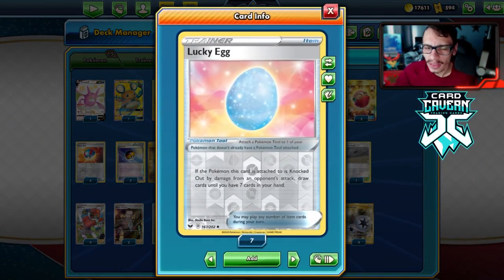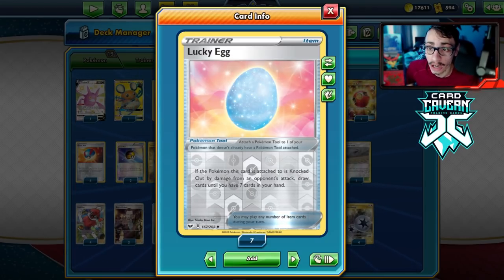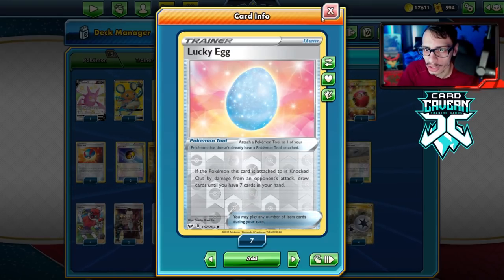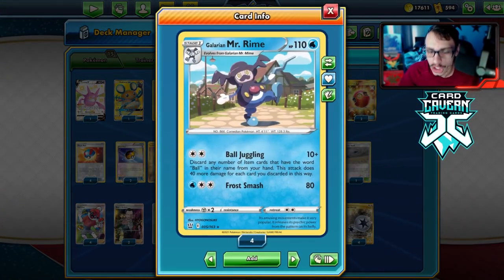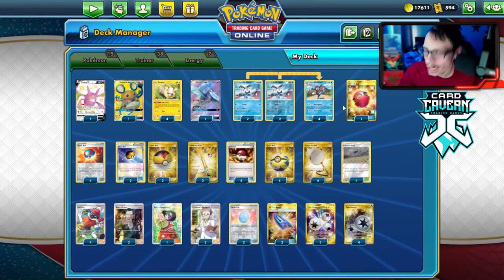I am playing Lucky Egg in the deck. I find Lucky Egg to be really cool here — when your Mr. Rime gets knocked out, Lucky Egg activates and you draw cards until you have seven in your hand. After you do the Ball Juggling attack you usually have a two or three card hand, so you get a lot of value out of Lucky Egg, and it helps you set up into another Ball Juggling the following turn.